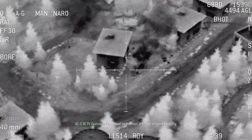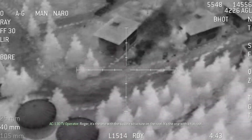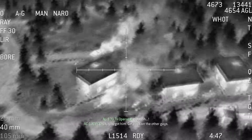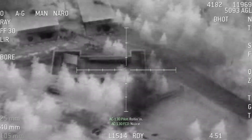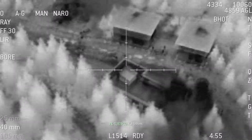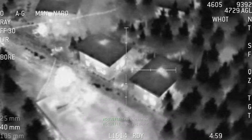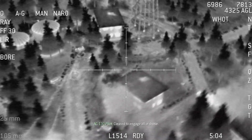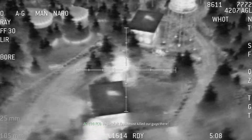Personnel on the roof of that U-shaped building. Roger, it's the one with the square structure on the roof — the one with the flat roof. You got him. Get back on the other guys. Rolling in. Nice. Take him out. Roger, guy moving. Clear to engage all of those. Right there, tracking. Be careful, you almost killed our guys there.